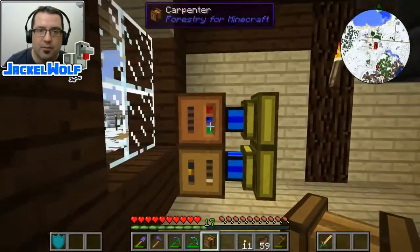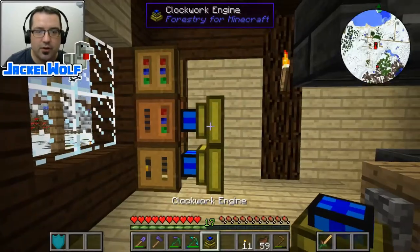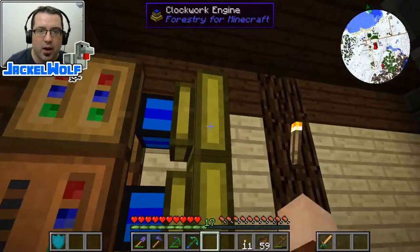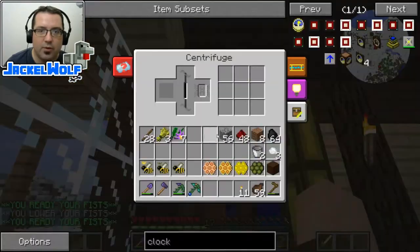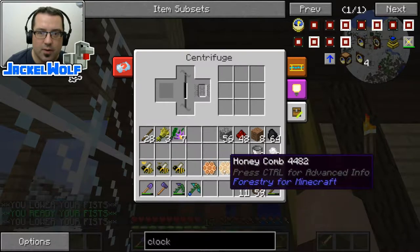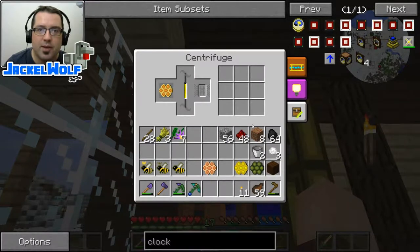Like the other machines from this pack, we're also going to need a way to power it. I've already generated myself a clockwork engine, so we're just going to place that right there. We're going to prime that up and get it all the way up into the red. Then we're going to open this up and start with the regular honeycomb — we're going to throw that into the centrifuge. You can see it is starting to spin that up and we should get a couple of items out of it.